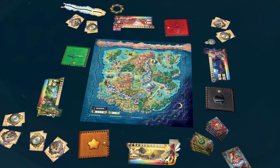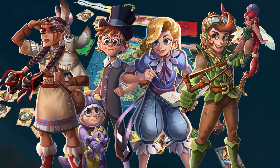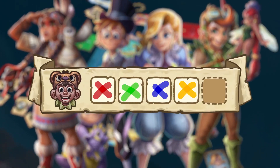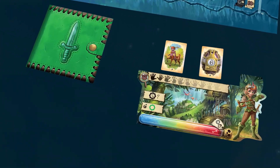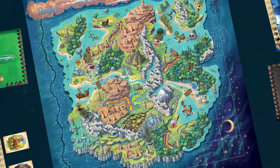Peter Pan is a cooperative game. The players form a team and help each other to win by finding four lost children. The game is lost if the players run into Captain Hook five times. Cooperate to give you the best clues and use your abilities to improve your actions.